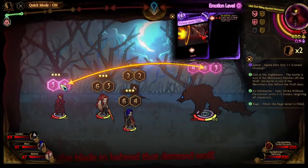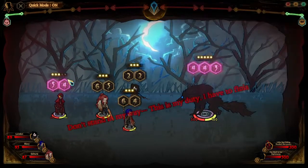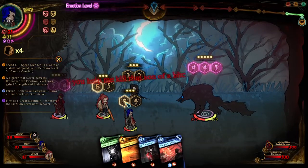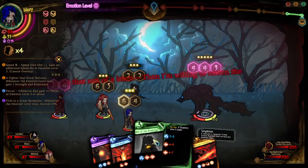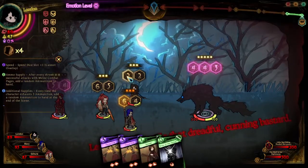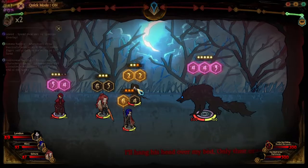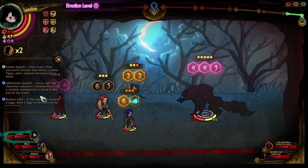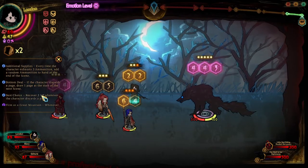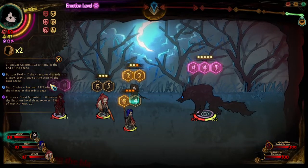First and foremost, we want to prevent him from attacking the mercenary so that the mercenary doesn't deliberately attack us. We have all the zero costs for Gabby. I think we start with Prescript here — you want to reload for sure, and draw a card. So one big thing is that with Dennis' page, every time we exhaust three ammunition, we get a random ammunition at the end of the scene, which means we have even more ammo to throw.